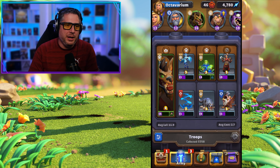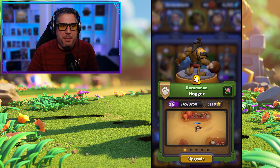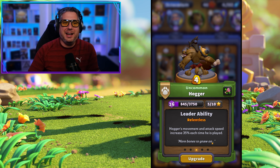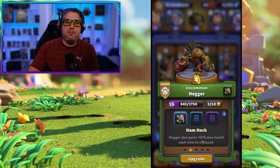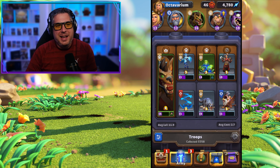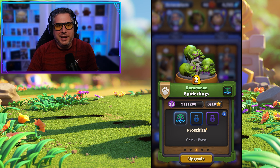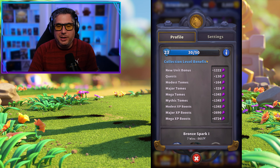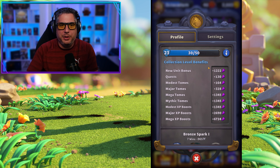The deck I've been playing in particular is one featuring Hogger. It's like a zoo-style deck — every single time you play Hogger he comes back into battle faster and stronger, and that's his leader ability. Each leader has a unique ability, and I have an unlocked talent meaning he actually gets 10% max health each time he's played. So you want to get Hogger in and cycle him as often as you can, using aerial units, AoE ranged units, and spiders which have a frostbite talent. As you build your collection you get bonuses towards all these different elements in the game.